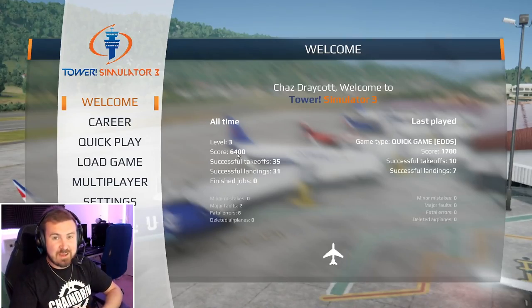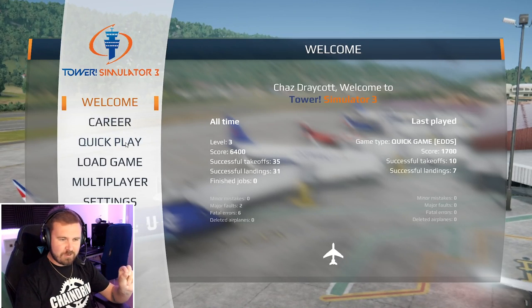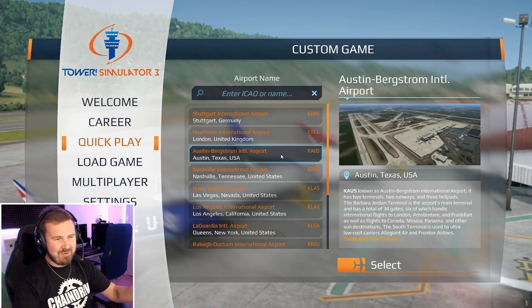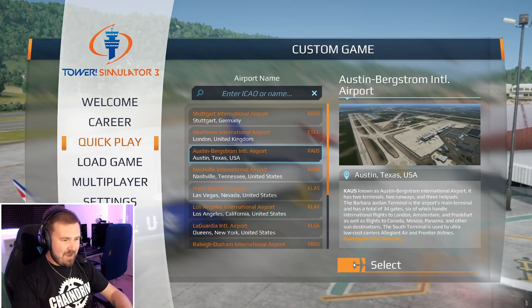Hello everybody, welcome to ChasDrakeHotMedia and welcome to another episode of Tower Simulator 3. We've had another new airport given to us this week by the developers at Feel There and I am going to take it for a spin today. We're going to be going to Austin, Texas, to KAUS, Austin Bergstrom International Airport — another airport that I have no clue about. I've never seen the layout, never seen a map of this place. I don't know what airlines fly there, what big stuff there is, how many runways there are, anything.